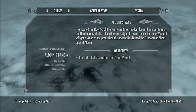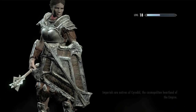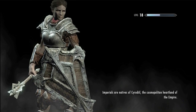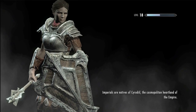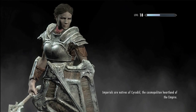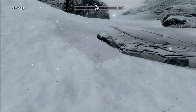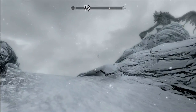We've located the Elder Scroll that was used to cast Alduin forward into our time by the Nord heroes of old. I have Paarthurnax, right? If I read it near the Time Wound, I'll get a vision of the past when the ancient Nords - the ancient tongues - used the Dragonrend shout against Alduin. We gotta go back to the Throat of the World. This is when it gets fun. The next few quests for the main quest line are really the whole crux of the matter. You're getting into really particular shouts, you're getting to see historic events, and the plot begins to unfold a little more directly.